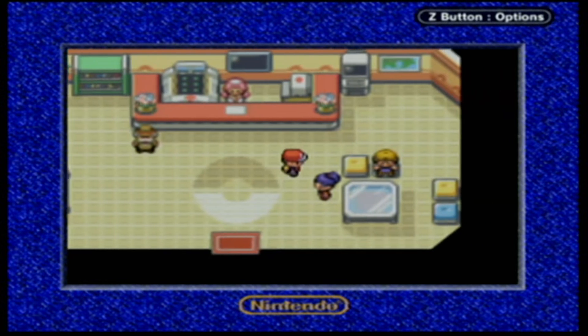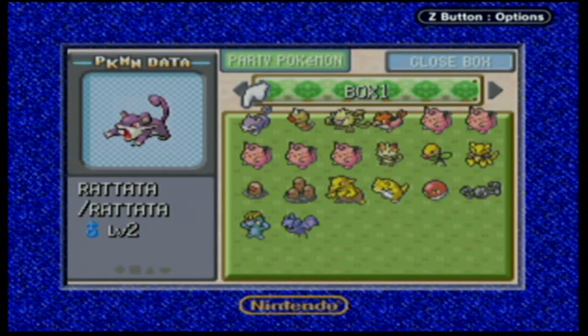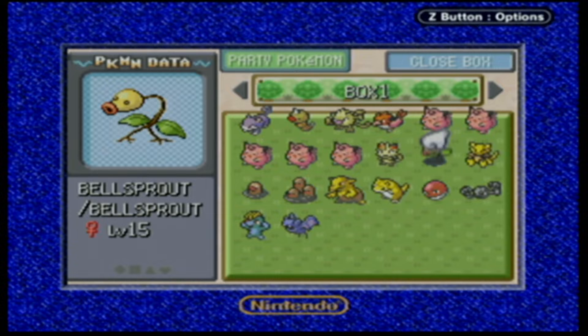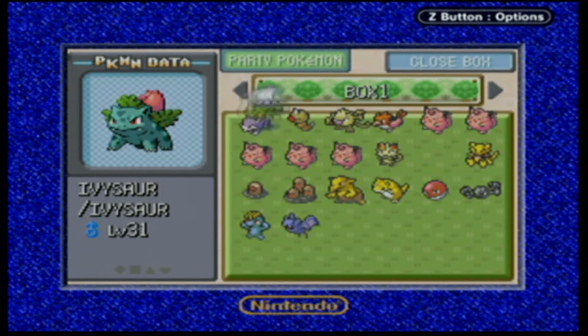We're going to pick up Bellsprout and get Cut - you'll see why in a minute, it'll really help us out. We might go ahead and take on Erika - she's the Celadon Gym Leader and she has Grass-type Pokemon. If you guys have a Flying-type or a Fire-type, you're really good against her. We're going to put Ivysaur away for now, just for this gym.